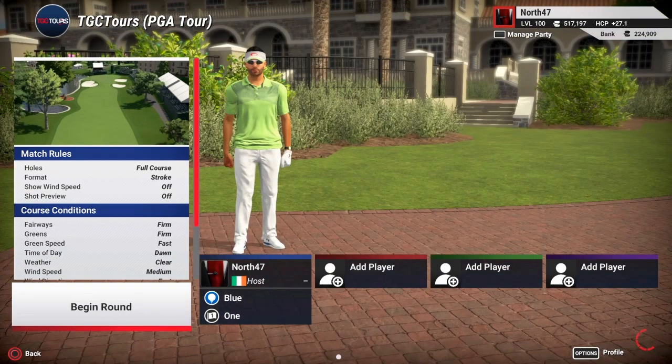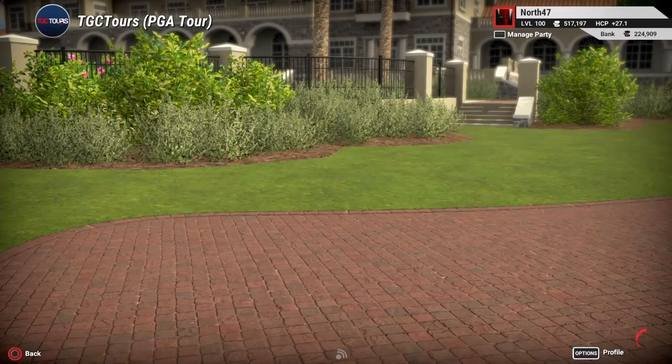A lot of societies will keep the course conditions at default and maybe just change up the wind here and there. For this event — round one on PGA Tour TGC Tours — it's going to play with fairways and greens that are firm, and the green speed is going to be fast. The wind speed is always going to be default when we do this no matter what, it's going to be default for the facility. So we've got firm and fast conditions.